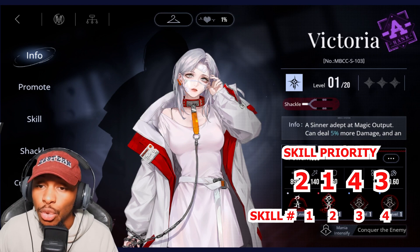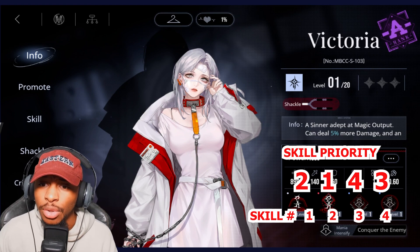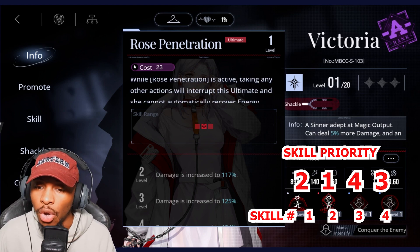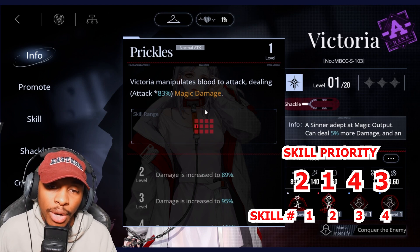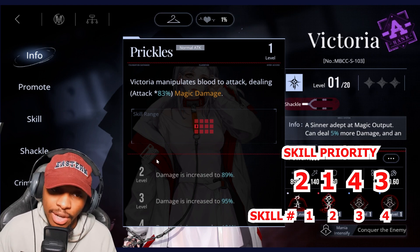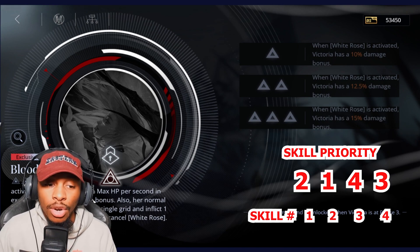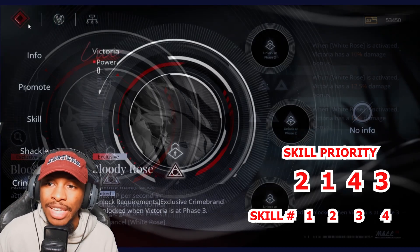Next up is Victoria, and she's going to be a 2-1-4-3. She's one of the only units in the game that uses her own HP to emphasize a vast majority of her DPS. You want to emphasize that as much as possible, which comes from the ultimate — your 2. She has a solid radius for normal attack damage, her passive innately restores HP, and her exclusive crime brand allows HP exchange to deal bonus damage while her normal attack inflicts the white rose status effect.